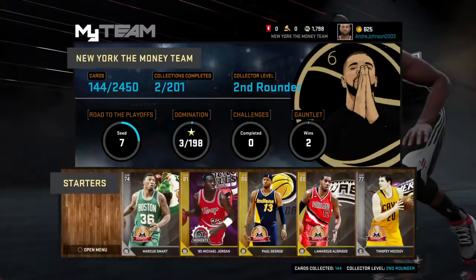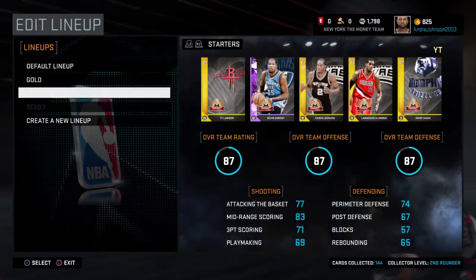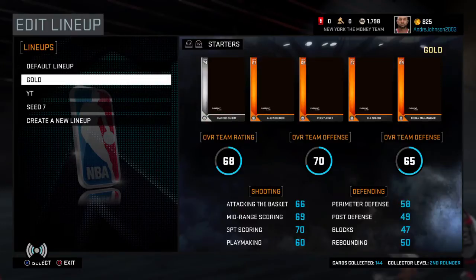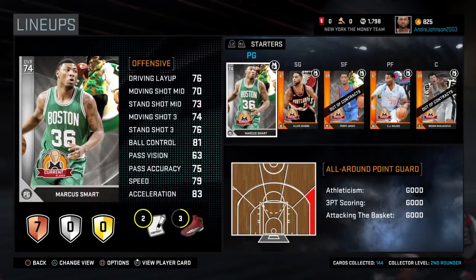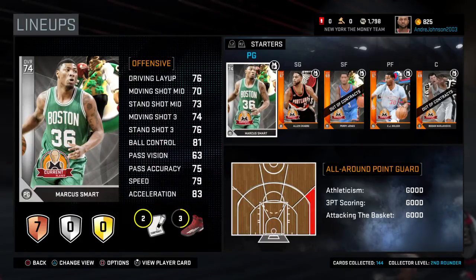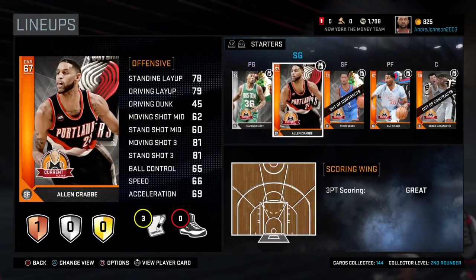Let me show you the lineup I had — this may work for some people. I had Marcus Smart, who was really helpful along the way. You honestly need an all-around player to get through this. JR Smith is also good — someone who can shoot threes in the clutch or hit mid-range shots.